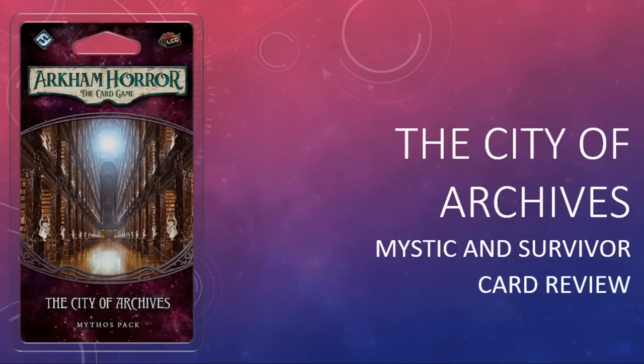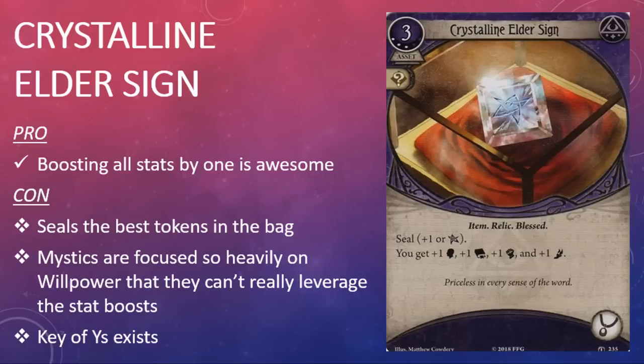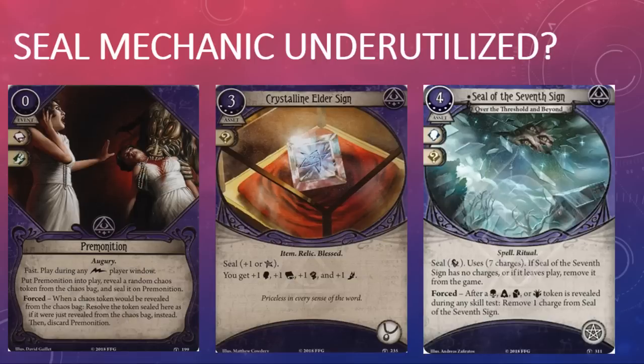There are two mystic cards and one survivor card in this pack, and no math to speak of for the first time in several packs, so let's get started. The first mystic card in the pack is the Crystalline Elder Sign. It's a three-cost asset that will set you back three experience points. It has a wild skill icon and the Item, Relic, and Blessed traits. In order to play the Crystalline Elder Sign you need to seal either the plus-one or Elder Sign chaos token on it. While it's in play you get plus-one willpower, plus-one intellect, plus-one combat, and plus-one agility, and it takes up an accessory slot.